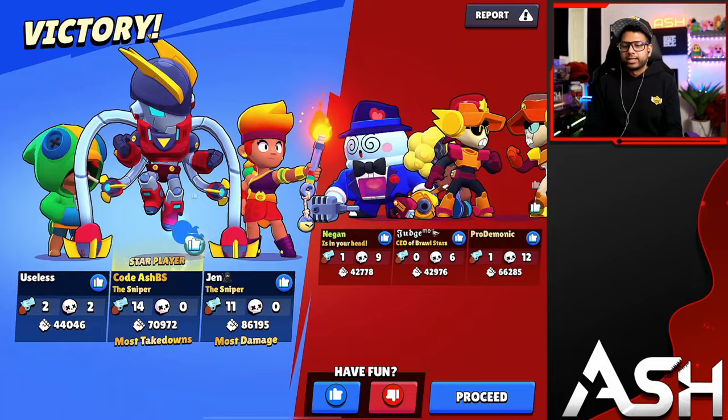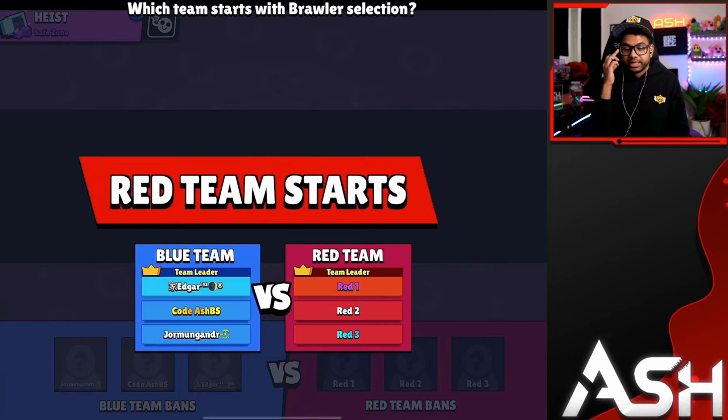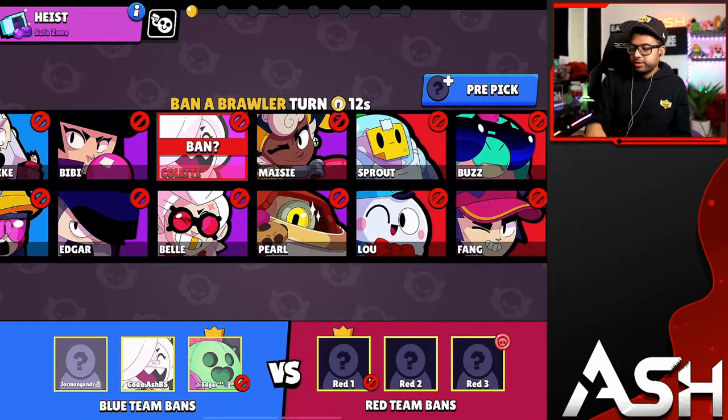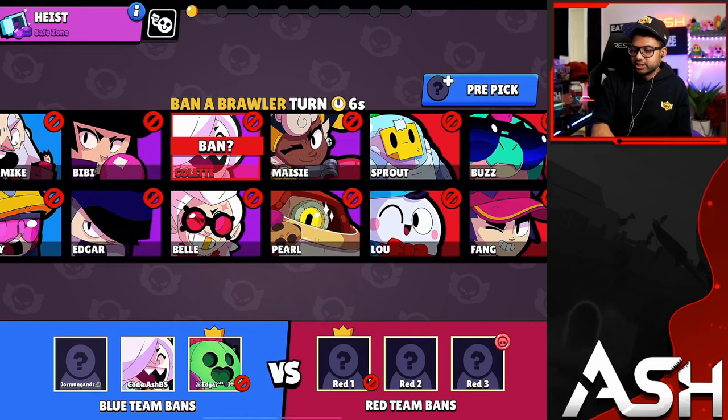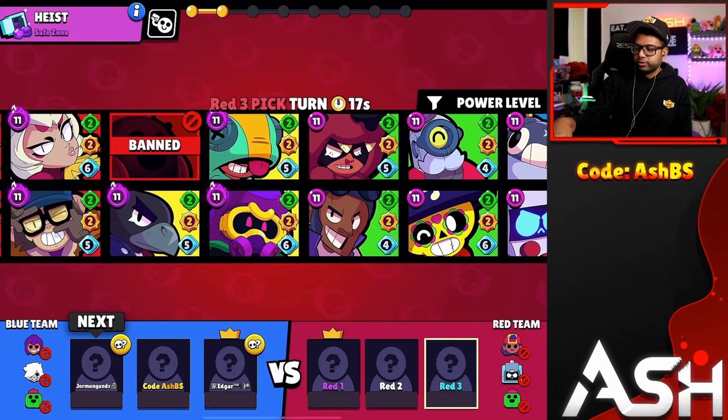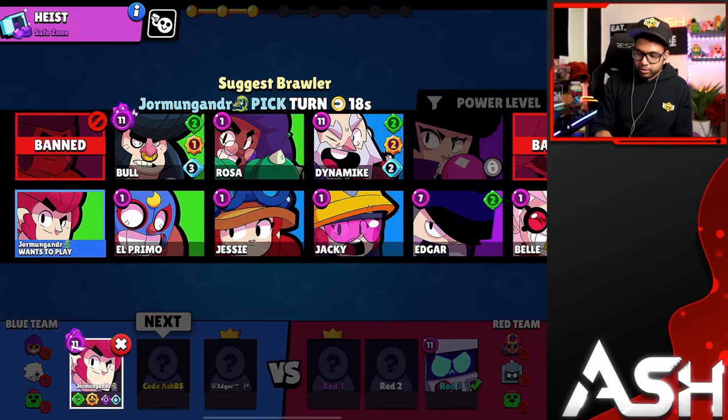We have Big Game in Safe Zone now. Edgar is a really good brawler in Big Game if you can get your hands on him. Whenever you're looking to pick Edgar in Big Game, you want to ban certain brawlers that are really strong into Edgar — Charlie and Cordelius are your top bans. We're gonna have to ban Colette because they have first pick — she's the best brawler on this map and in Big Game you must ban Colette.